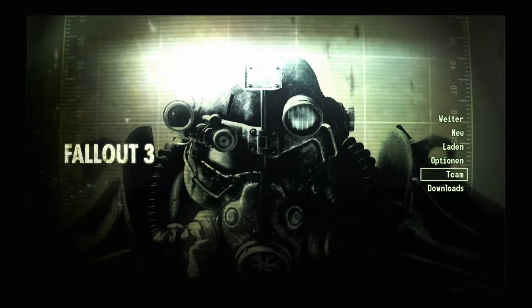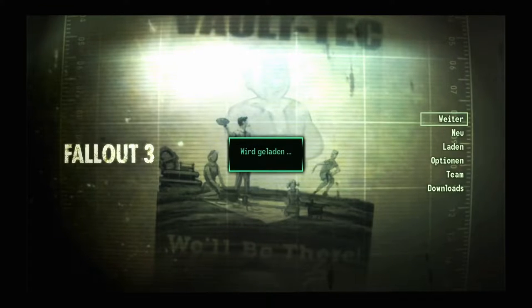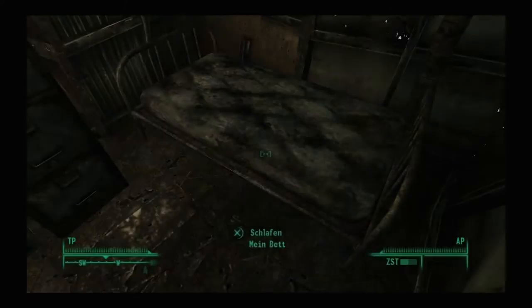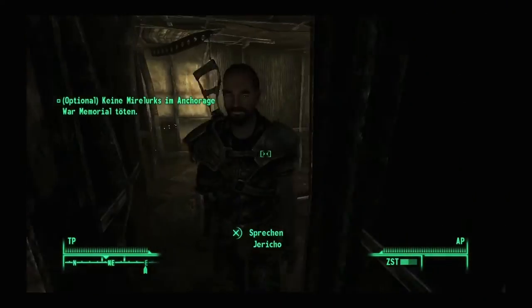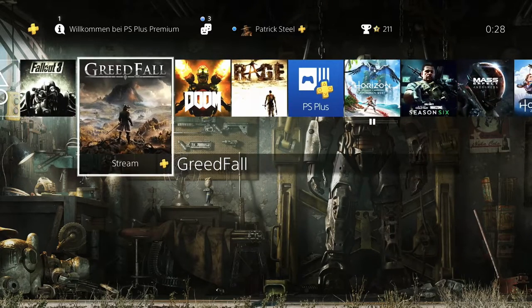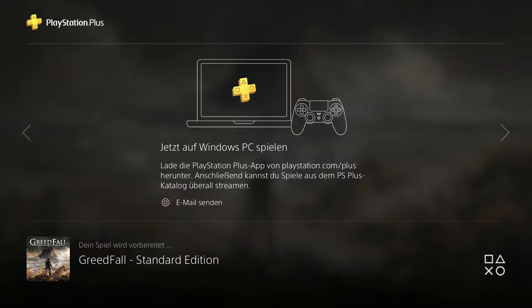The language issue is that you need to install the game while your PS4 settings are in the language you want to play in. That means I have Fallout and Rage installed in German streaming versions, while Greedfall and Doom are installed in English because I had switched to English settings when I set those up. If I start Greedfall right now, Greedfall will be in English.